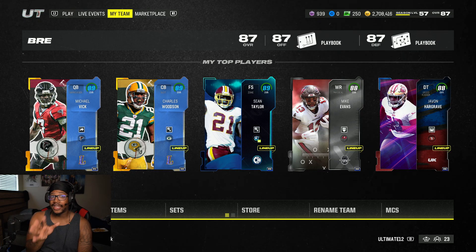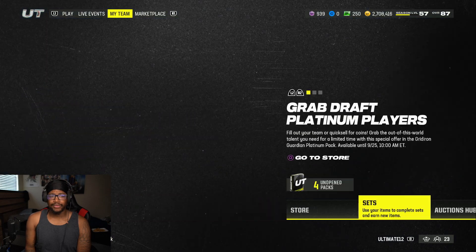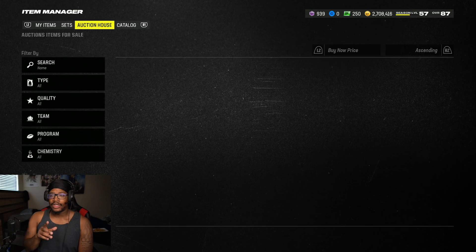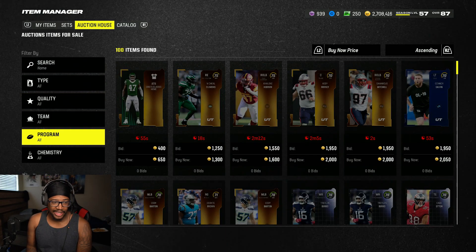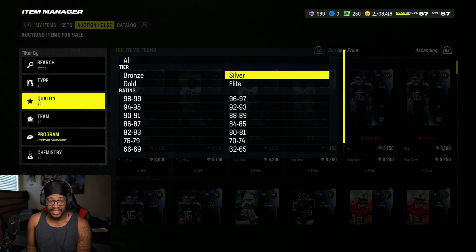Now the 78s and 81s do not give you the chemistry boost for these solos - just so you know. So let me go ahead and go to the auction house and show you guys an example. There will also be another way you can do it for free, and I'll give you my recommendations as well. So filter by programs - Gridiron Guardians.